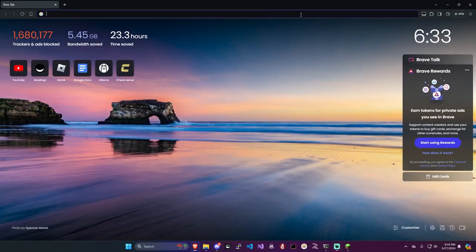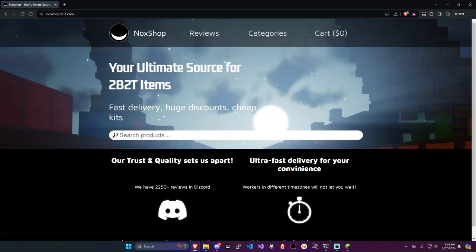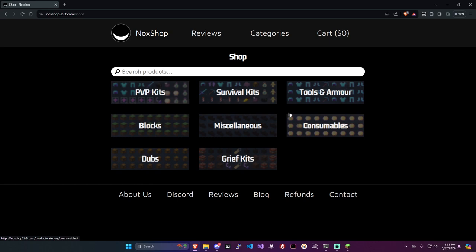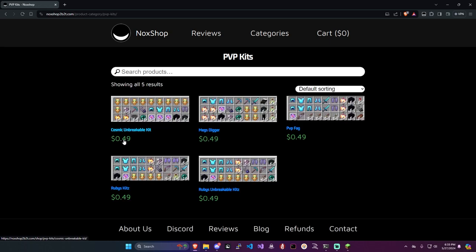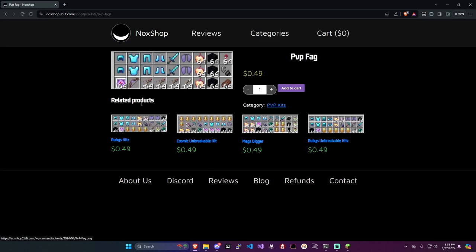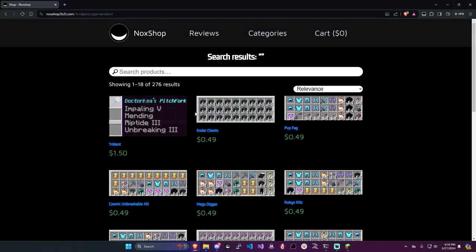So it was called noxshop2b2t.com — 'Your ultimate source for 2b2t items.' Let me search products. Oh whoa, PVP kits — 49 cents! Guys, this cannot be real. Let me just search up PVP in the products. There we go guys! Everything is either 50 cents or a dollar.